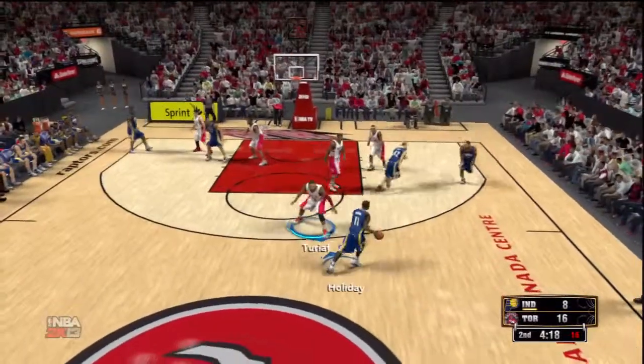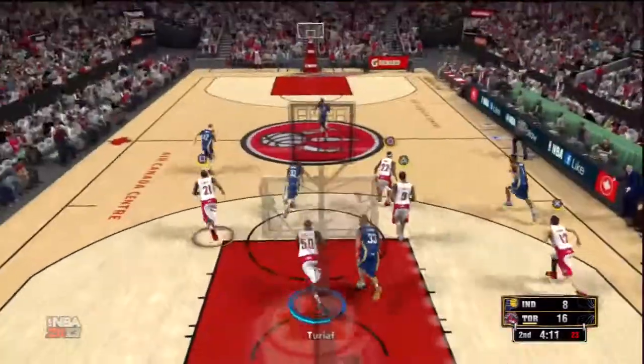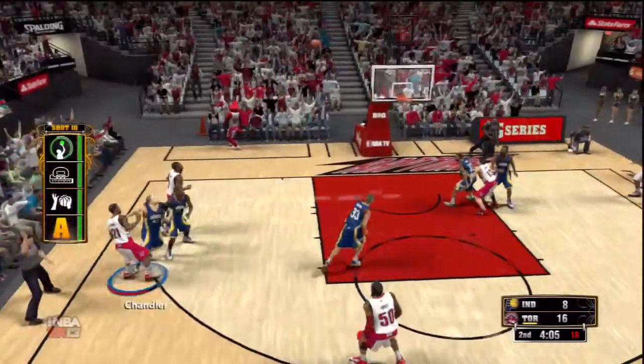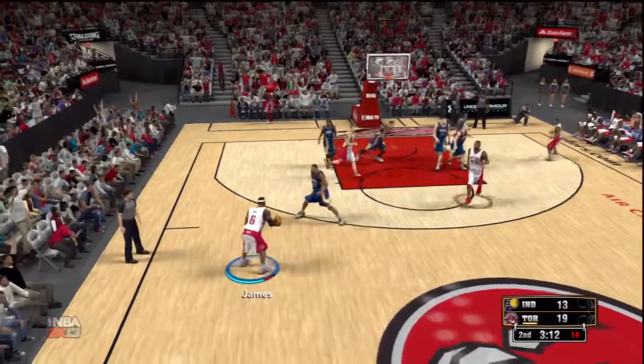That Miami crowd is going nuts. Next play: Holiday crosses over Turioff — not really the best defender for him right now. Hamilton misses the 3. Turioff gets the rebound, pass to Chandler. Hesitation move, step back 3 — is it good? Yes, it is. He's money from out there, guys. He hits that shot 9 times out of 10.